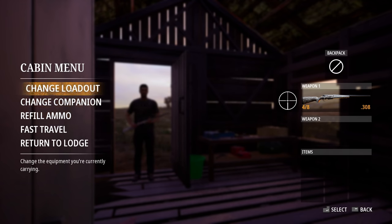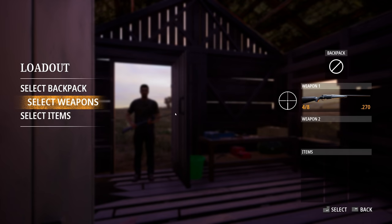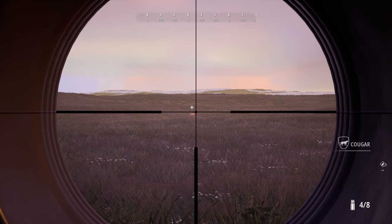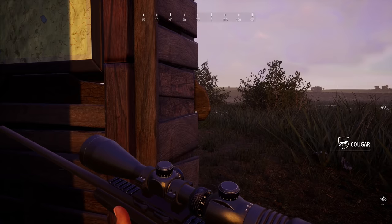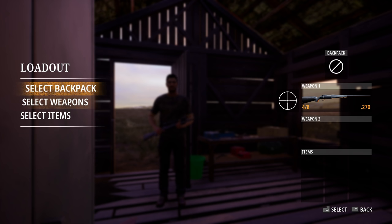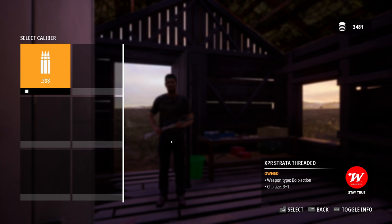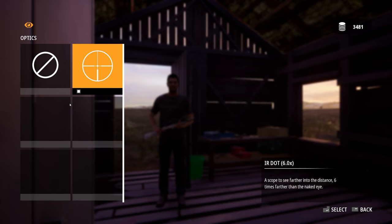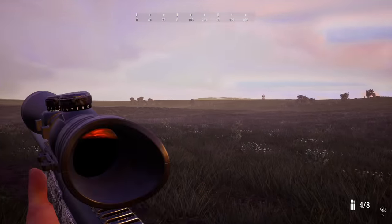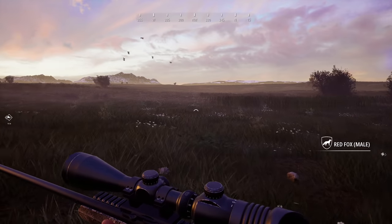Right off the bat we find a cougar. Let's see if we can change the loadout. Wrong caliber - we have the .270 out. We can't shoot a mountain lion with a .270? That seems weird. Guess we'll go back to the .308. We also find a red fox - we can't shoot that either with our current rifle. We're going to have to look for something bigger. Ducks and geese fly over near this cabin all the time - they're super loud and super hard to find once you shoot them. The beagle doesn't help you track down dead birds, unfortunately.